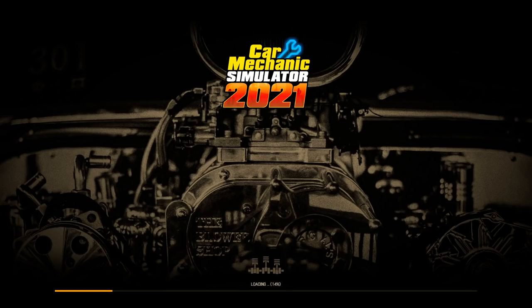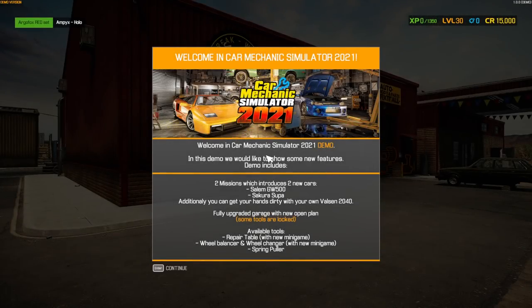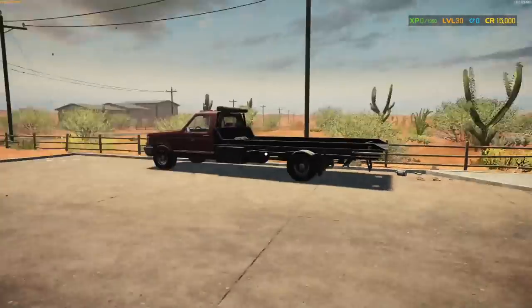Let's hope it actually puts me into a full game and the demo isn't just the tutorial. Awesome — we actually get to do some stuff! Welcome to Car Mechanic Simulator 2021. The demo includes two missions: the Salem GW 500, which I think we just worked on, and the Sakura Super — I think that's the Supra. You also get a fully upgraded Avalson 2040 garage with new open plans, repair table with a new mini game, and wheel balancer.